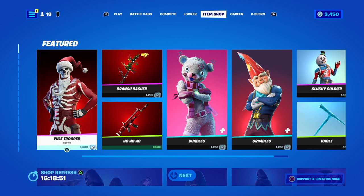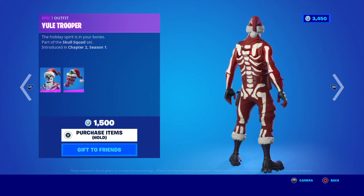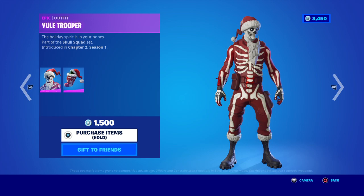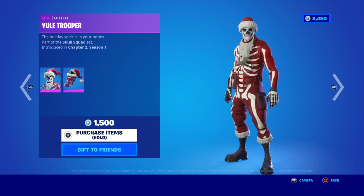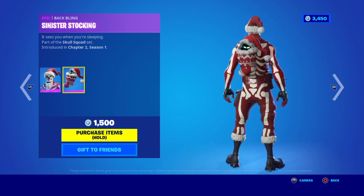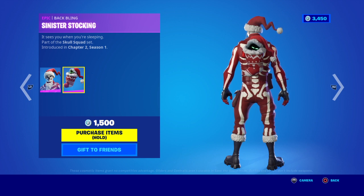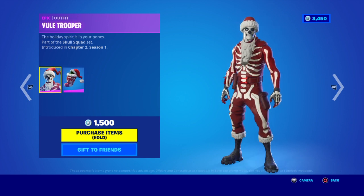We've got the Yule Trooper which is 1,500 V-Bucks. If you're into collecting skull troopers then this is for you. Me personally would not have the beard. Then it comes with a backbling — Sinister Stocking. It sees you when you're sleeping.